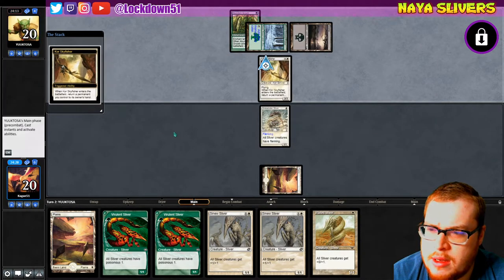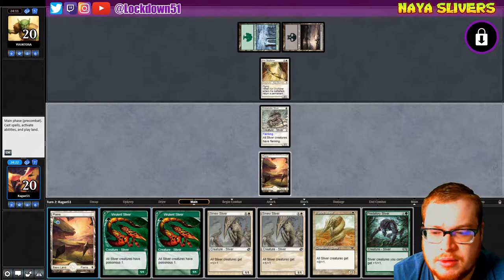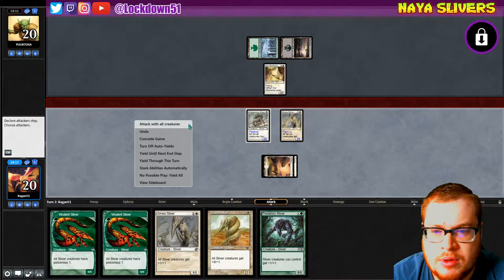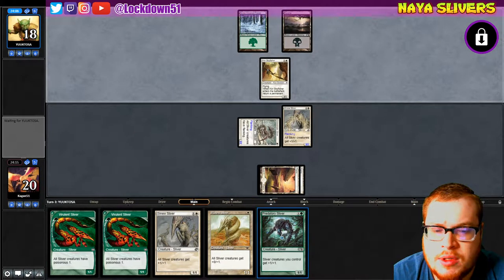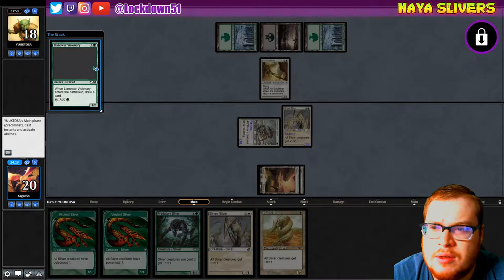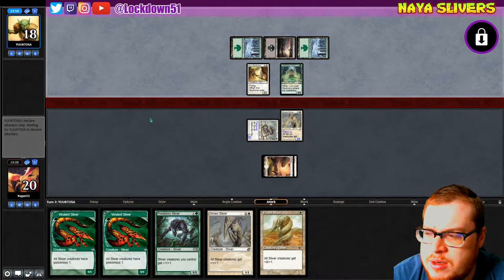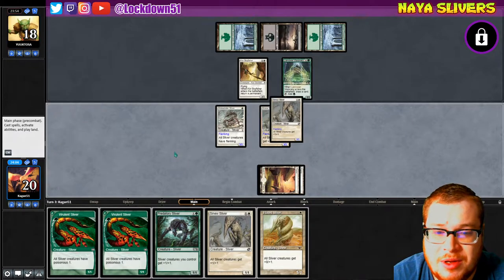Oh, Sky Fisher — what is this? What am I up against here? That's interesting. We just need to pull into what we need. We can attack into this Sky Fisher. I don't know exactly what deck this is — green, white, black? I don't want Visionary... sure, I'll take it. This is some jank if I've ever seen it. I really want to pull into a Forest. I'll take another lord here.